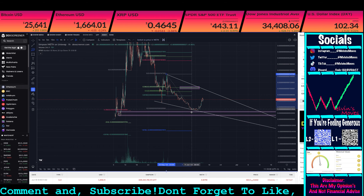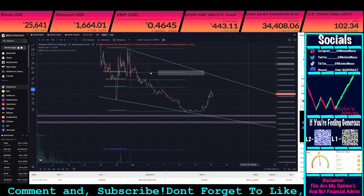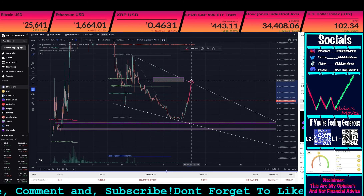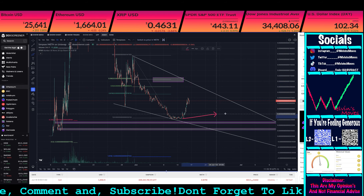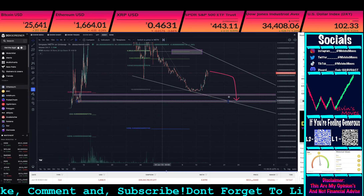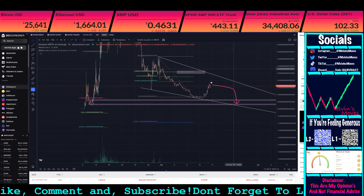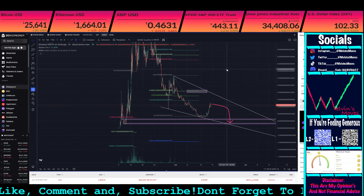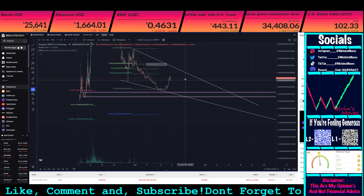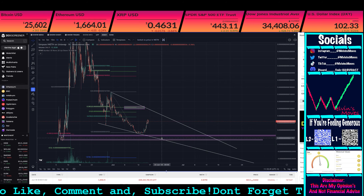I do think that there's still a chance that you actually end up making another low that lines up with the 382 or 618 quite nicely. If anything, what I could potentially anticipate right now is that you end up coming back on up, then come back down, and you're either going to make a higher low or you're going to make one more new lower low. I do think you have a possible chance of forming a wedge right here, which if that's the case, you pretty much come up, get rejected, come back down one more time.